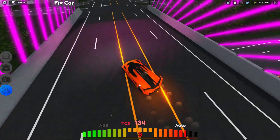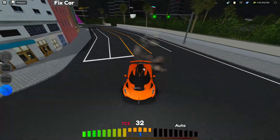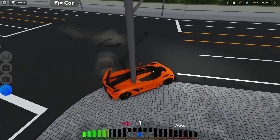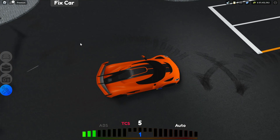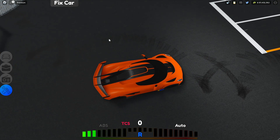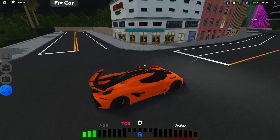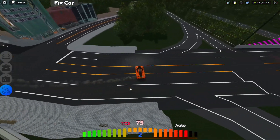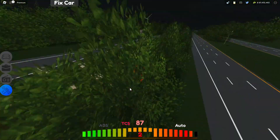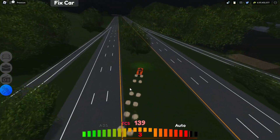I love the drift smoke, but the tire marks on the pavement look a bit weird — like they look kind of blocky. It shouldn't look like that; I'm not drifting a Minecraft car. That's probably the only downside of this update.